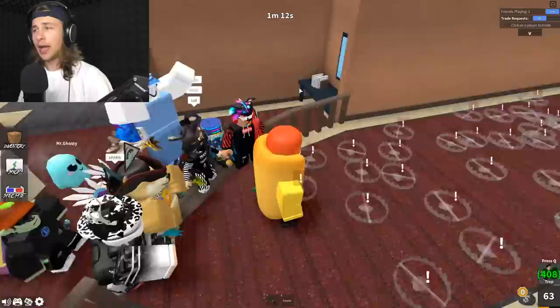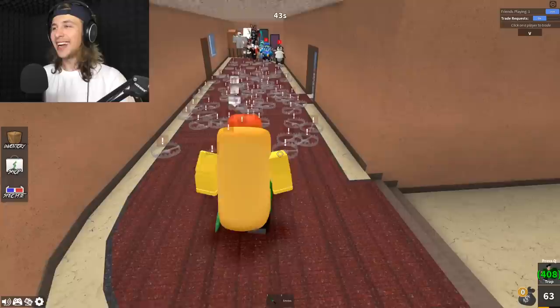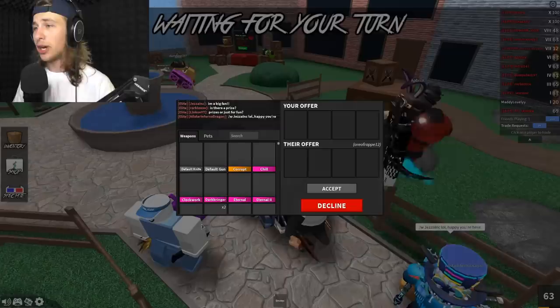Everyone is lined up and the trap maze is right in front of them. The first person to get all the way over to me wins a prize. Three, two, one, go! People are getting trapped like crazy — no one can move. But this blue guy, oreo frap, you're the winner! Good job bro, congratulations, you won yourself some legendaries.